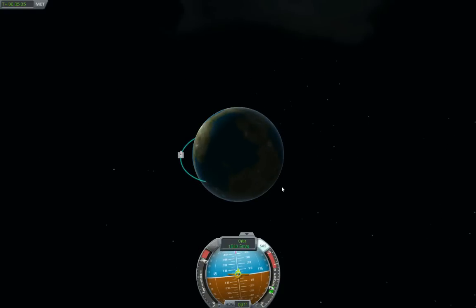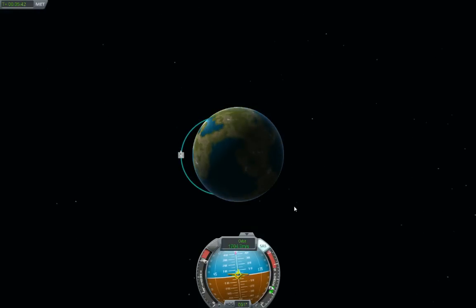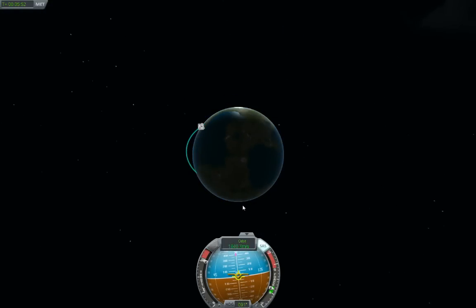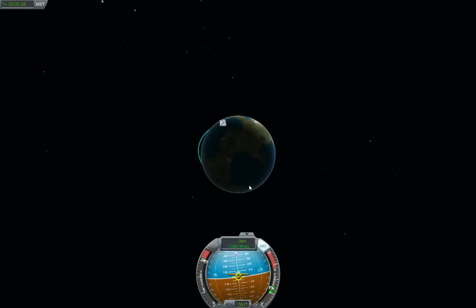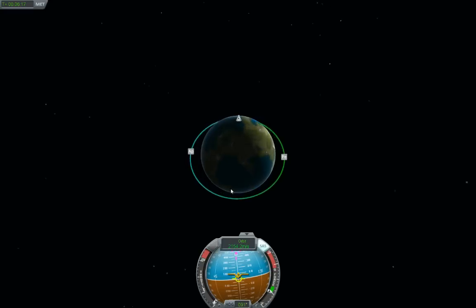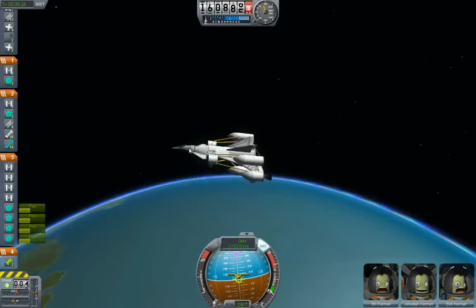The yawing problem this vehicle had before — since I redistributed the fuel tanks, the yaw problem is still there but not as pronounced. Whenever I turn the SAS off it still does tend to yaw to one side, but not a whole lot. Let's hit 160. There we are — in orbit.